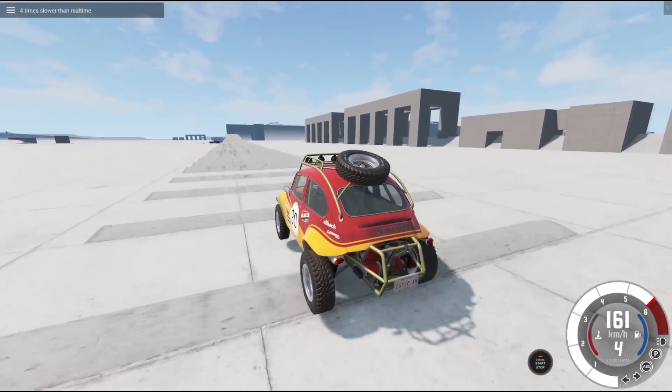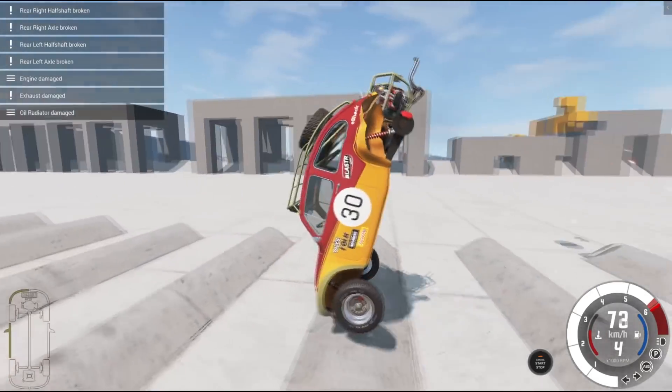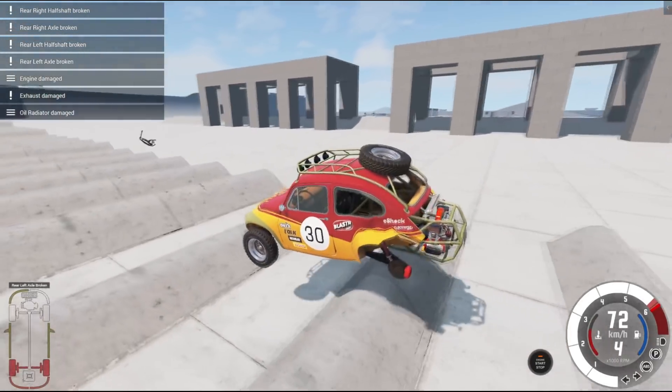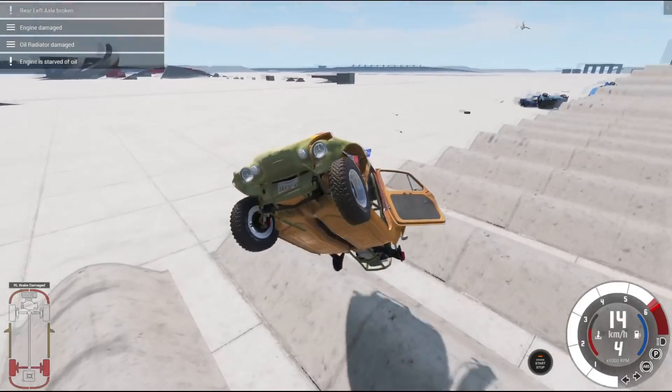Let's see — the Baja edition of the Piccolina. Again, really focusing on things that should hopefully make it somewhat decent. Both back wheels fell off at the same time — that was actually an insane crash. I love that. Didn't make it very far, unfortunately, though.